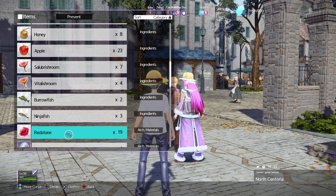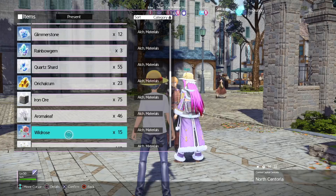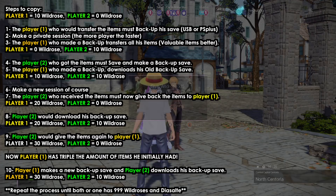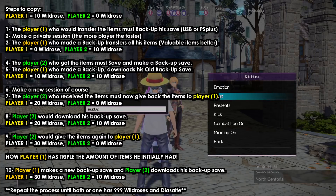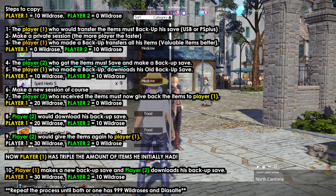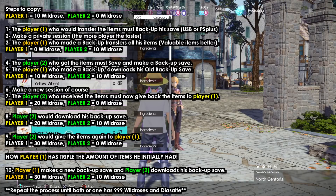I don't recommend sharing everything because some stuff you can actually buy. My advice is to only give the valuable items, such as wild roses which cost around 1500, so you'll get a lot of money if you sell or duplicate them — or DS slates, or meat chunks if someone wants to raise their cooking level.